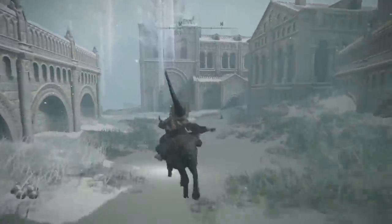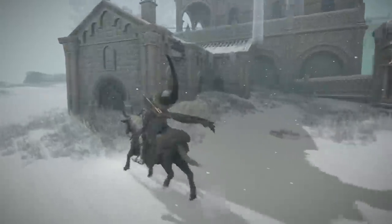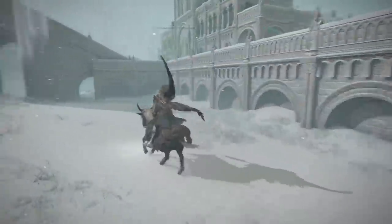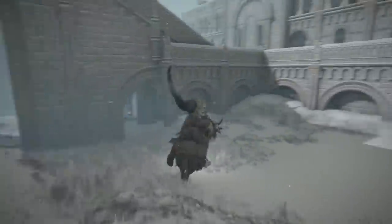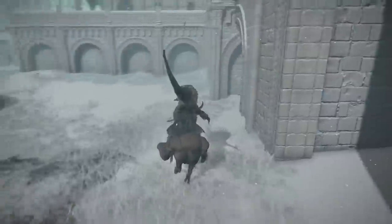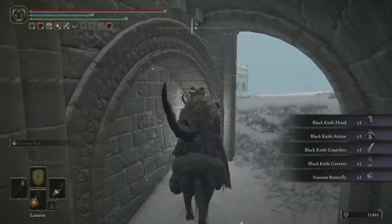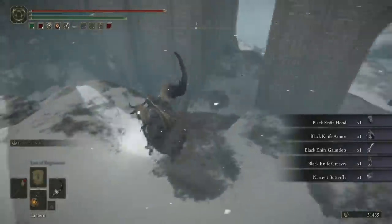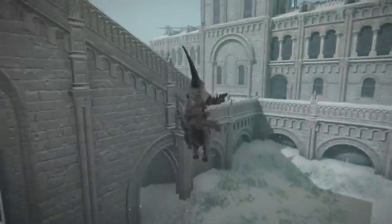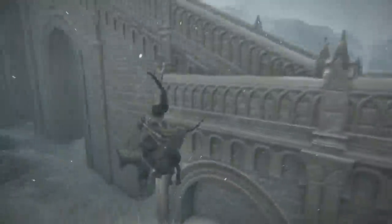There's now another very important item I haven't shown you yet, because in this version of the world seals were blocking access. But now you can go through this archway, right to the back of the town, and underneath the stairs in these arches you can get a Nascent Butterfly, and more importantly the Black Knife armor set. Just as with the Black Knife assassins, the Black Knife armor itself will make you harder to detect — not as invisible as the assassins, but you'll still be much harder to spot. And if memory serves, your footsteps will be silent as well.